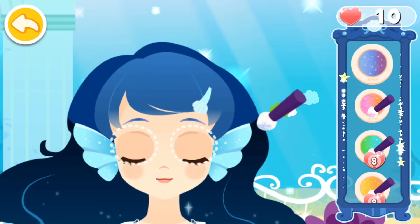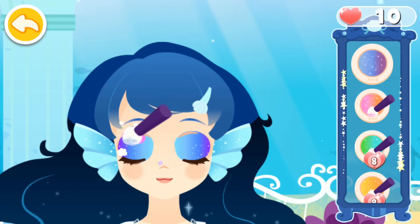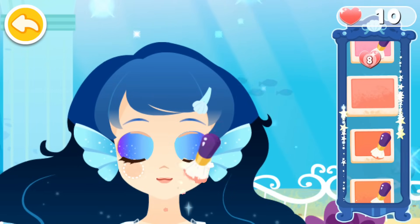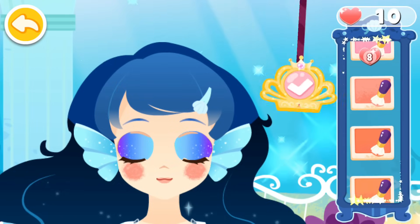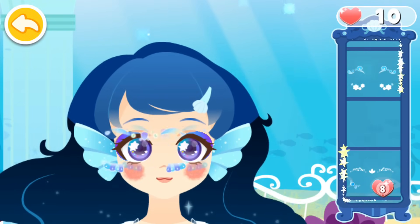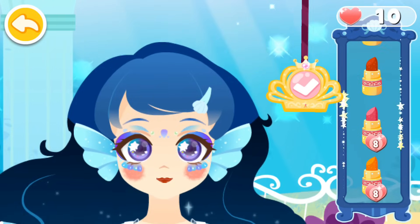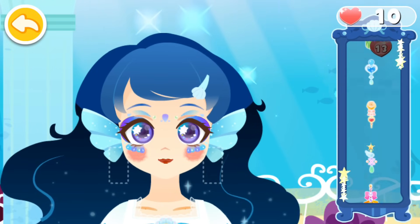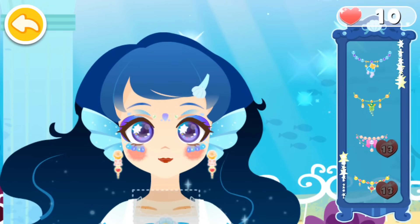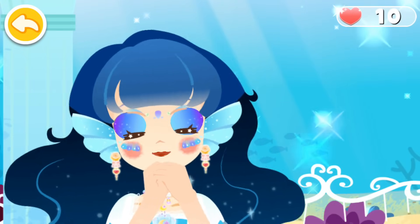Let's put on makeup! Put a beautiful pattern on her face. Help the princess put on earrings. Match the makeup with a necklace to be more fabulous. Wow, the princess is getting much prettier.